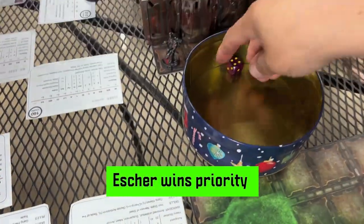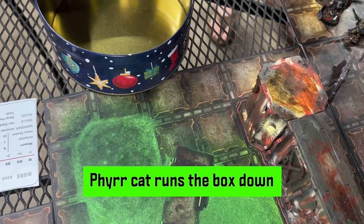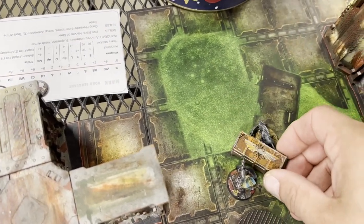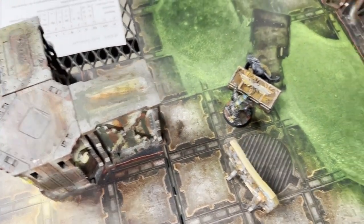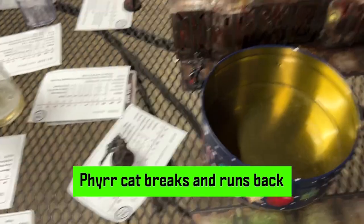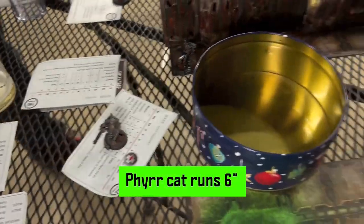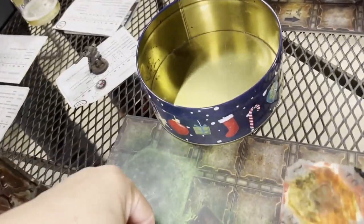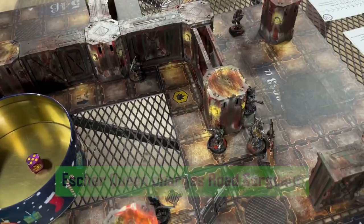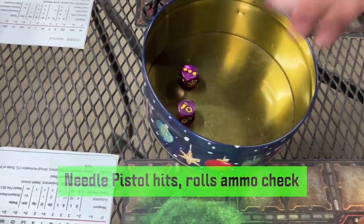Escher wins priority for round three. They activate the queen, fur cat, and matriarch. The fur cat runs the box back six inches. The gang queen passes her spring-up test and charges the road sergeant. The needle pistol hits and gets an ammo check — but does not go out of ammunition.